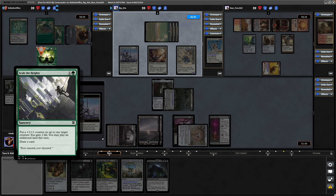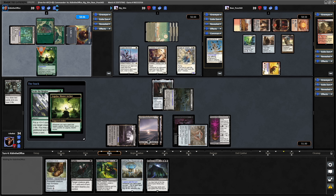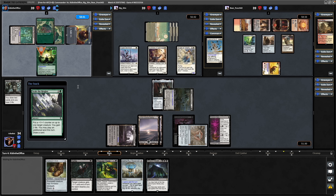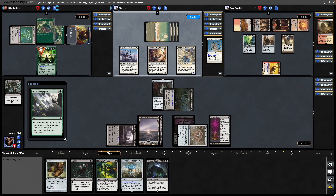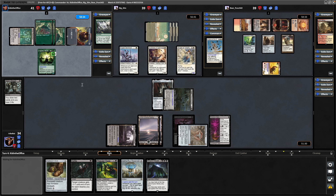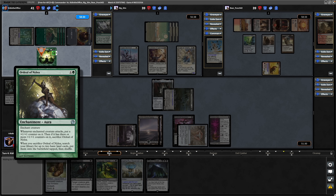Scale of Heights is the first targeting spell. Put a plus counter on it, gain two life, play an additional land, and draw a card. Paying into the Esper Sentinel. Plus counter goes on Legolas thanks to his own ability as well. Notably that would make it so that Gollum could get through here, but it's obviously not relevant now. Ordeal of Nylea - whenever the creature attacks, put a plus counter on it, and if it has three or more, you sacrifice this, and it's a ramp spell after that. So this is now a 4-7 with reach.